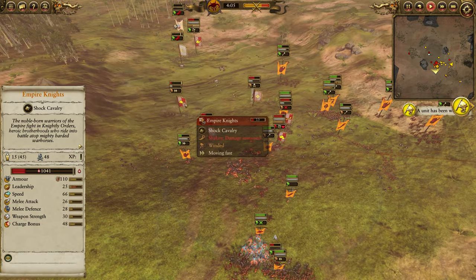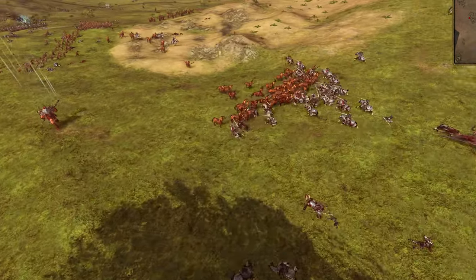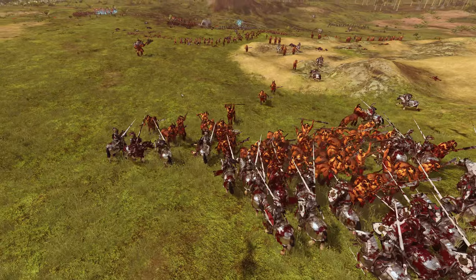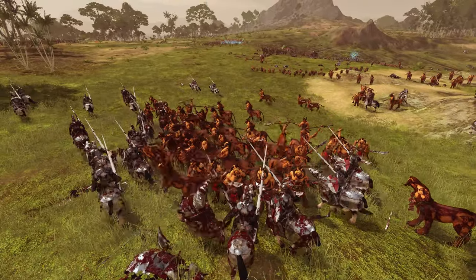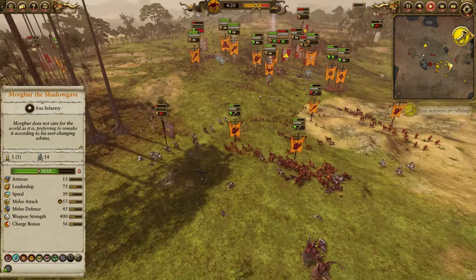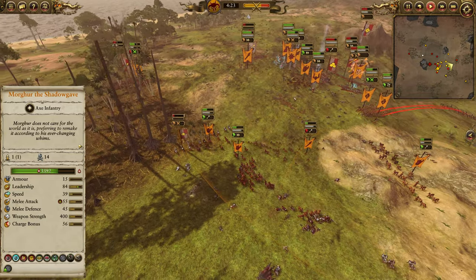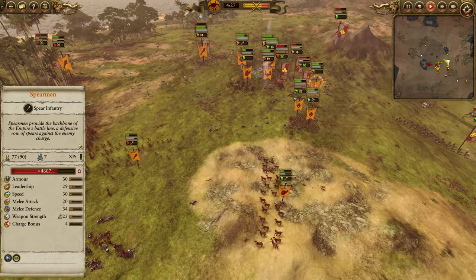With the War Wagons gone and most of the Empire Knights dealt with, I'm going to bring my Centagors back together to finish off the last unit of Empire Knights. Gorbel is going to move over to the Steam Tank and try to chop it down with Morgur. And just like that, the Centagors have managed to defeat a superior number and quality of Knights — both Demogryph Knights and Empire Knights.